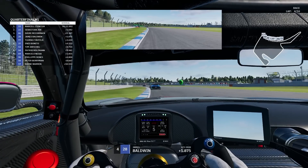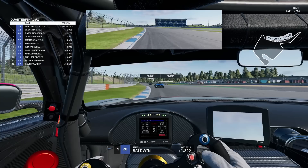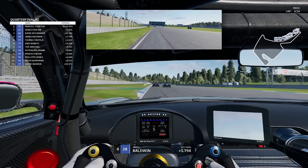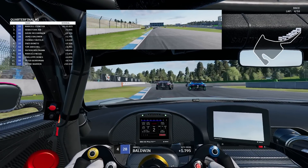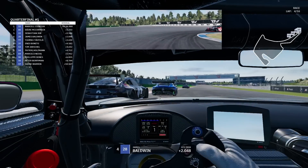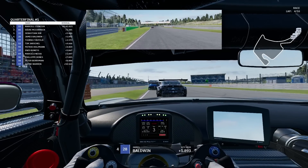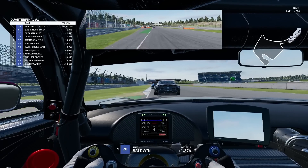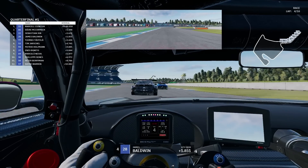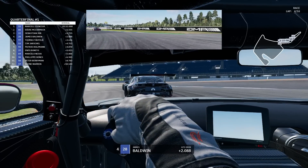The one thing that happened was McCormack in front of me made a move on Seb Job going to the hairpin. The argument is — why would you do that when you're already through? But if he's clearly quicker, which he was, then why not? There's a bit of contact but nothing crazy, no penalty for that. I rate that as a good move. Apart from that, that was it. I end up making it through in P4 into the semifinal. But let me talk a bit about the format.